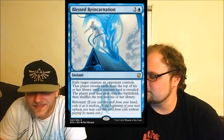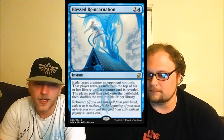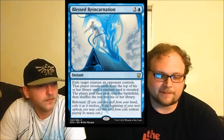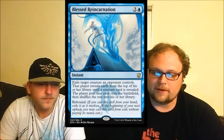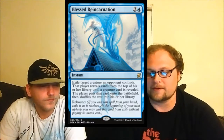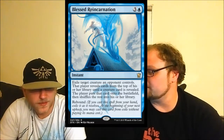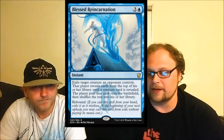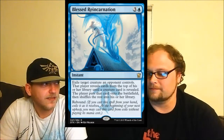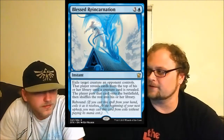I don't think it has any application right now. You take out a huge guy but they instantly get another creature. It can go wrong in so many ways — especially in Standard where Siege Rhinos run rampant. You could target Siege Rhino and they just get another Siege Rhino with an enter-the-battlefield trigger. It does technically remove two creatures for the price of one card, and it's instant speed, but I'm not convinced. It's weird, but has some things going for it.